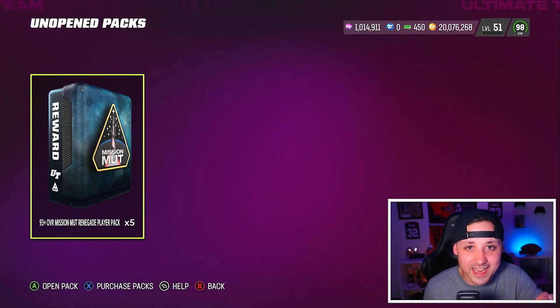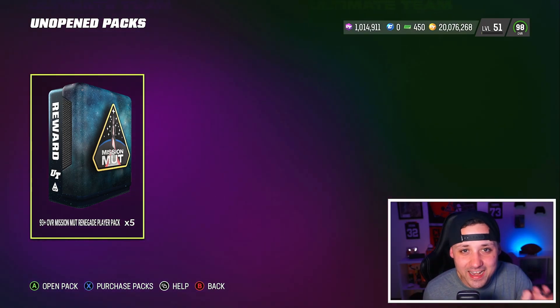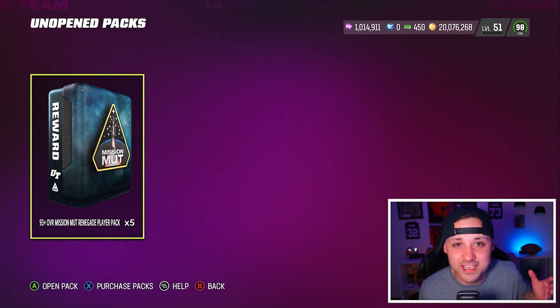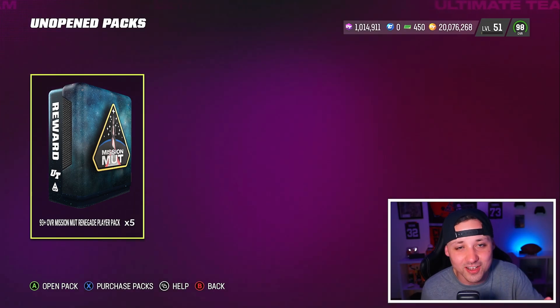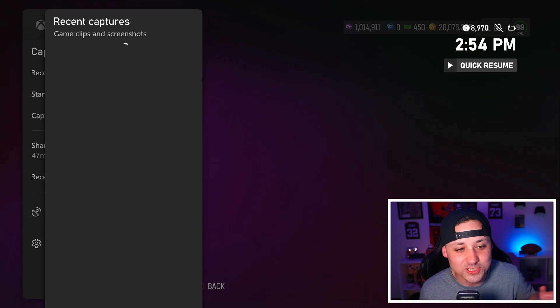To start things off is the Mission Mutt Renegade Player Pack. This is going to be under the Renegade sets and it takes 591 plus players to get a 93 plus. People are pulling Tim Tebow and Night Train Lane out of this pack. You can get it via a 91 Mutt Mission player set or pack — there's a set too, but I did the pack with training — it's 27,000.